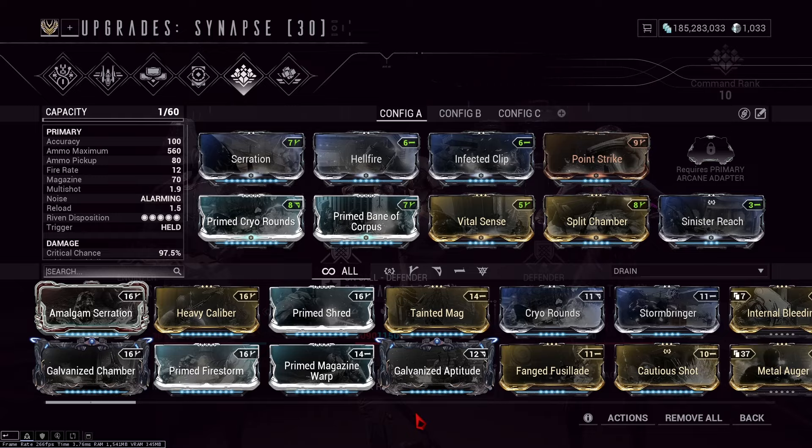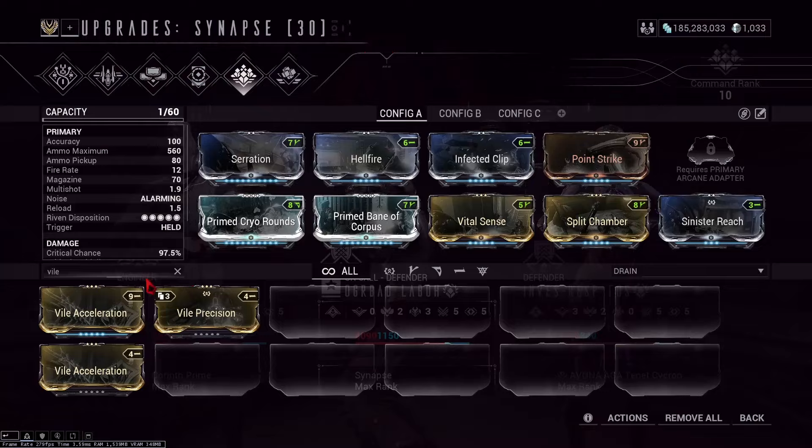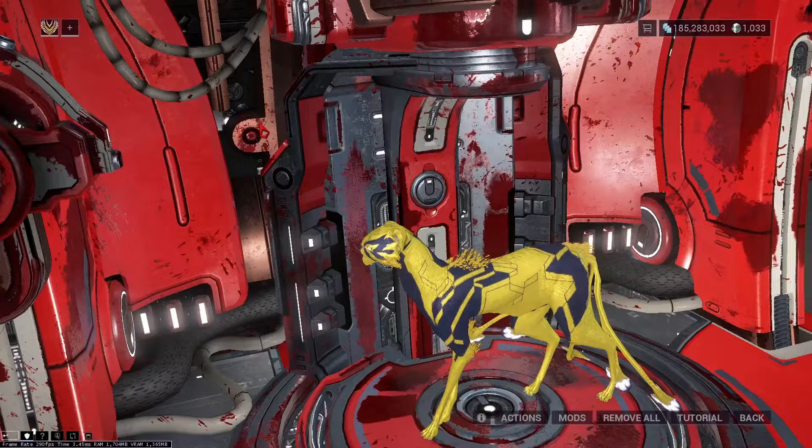The last weapon you want is the Cynapse. Your Elite Crewmate will be using this, and yes, you want an Elite because of their traits. If you keep dying, use the Healing on Kill Crewmate. But if you want the highest DPS, use the Crit Chance Crewmate and switch Point Strike for Viral Acceleration.